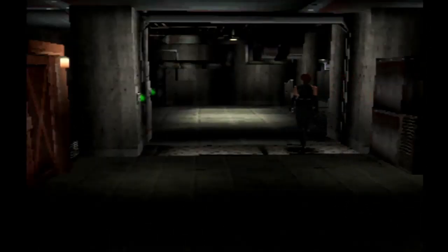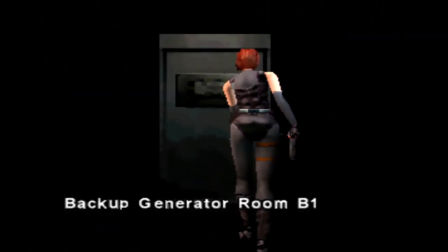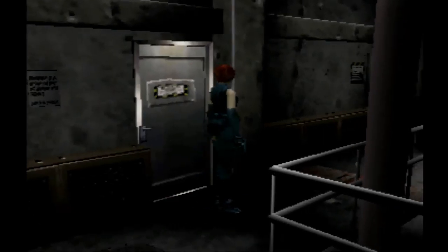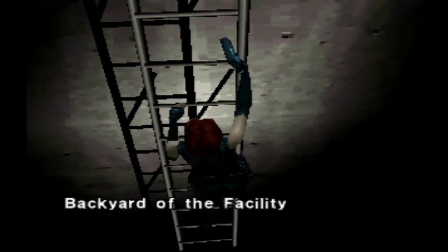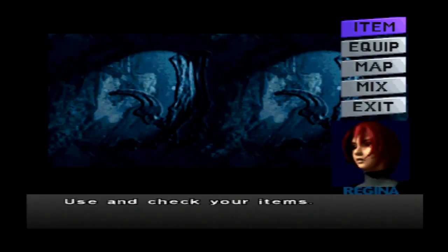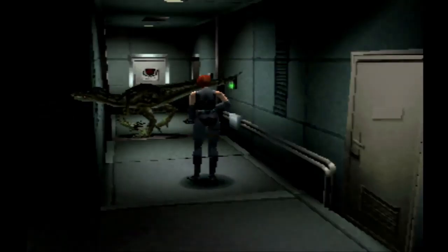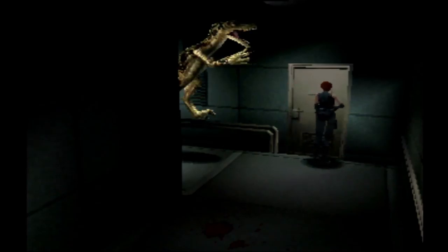This door leads to the second backup generator from the last video. I'm going to be making my way to that area, so I'll be doing some skipping in this video. We're here — I was supposed to go to the elevator but there's one place I forgot to go first. And we found a reptile right there — I'm just going to go inside here. That was a close one.